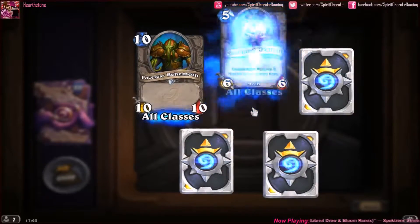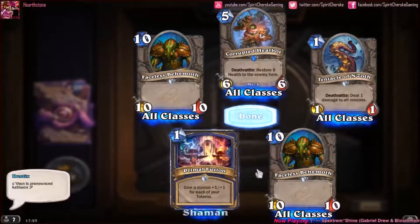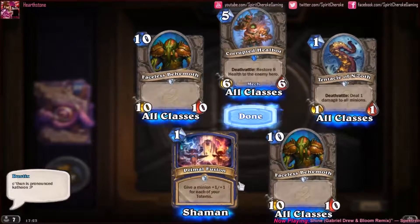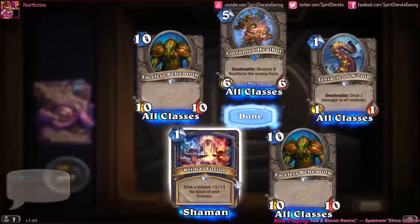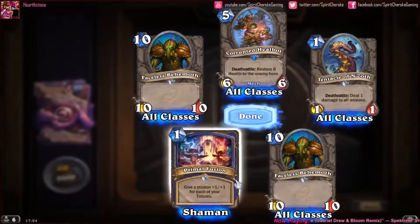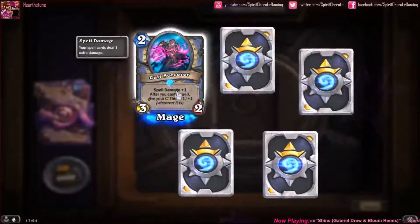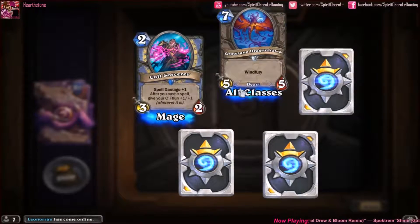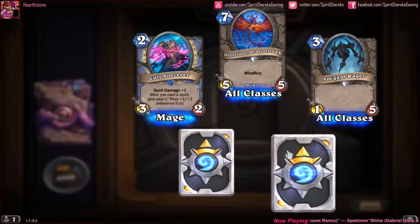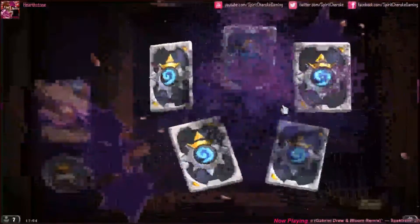Faceless Behemoth, Corrupted Healbot, Disciple of C'Thun, Faceless Behemoth, and Primal Fusion. Now I'm getting in-game messages picking on how I'm saying C'Thun — apparently it's C'Thun. Fine, I'll start calling it C'Thun. Our rare is Occult Sorcerer, a Grotesque Dragonhawk, Am Gam Rager, Divine Strength, and Bloodhoof Brave. Halfway through and still no legendary.